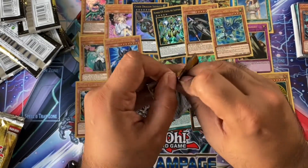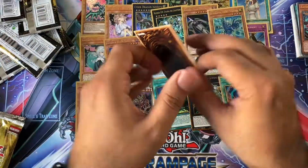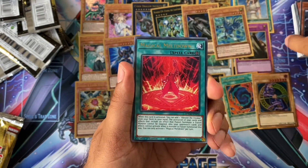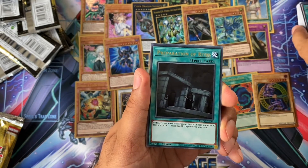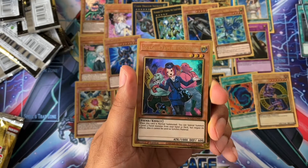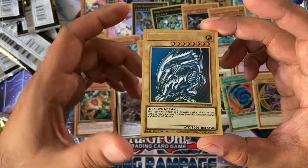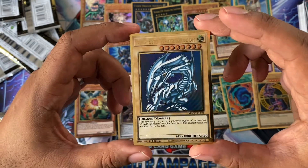Last pack of the third box. Still haven't seen any Golden Lords yet. So we've got a Shared Ride. Dark Lord. Magical Meltdown. Preparation of Rites. Trade In. We've got Tour Guide to the Underworld — alternate art. And then a Blue Eyes White Dragon — very nice. That actually looks so cool. I like the OG art.